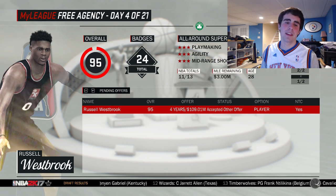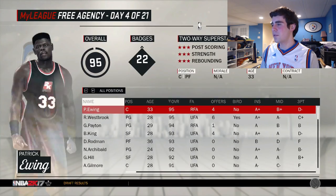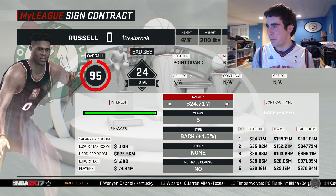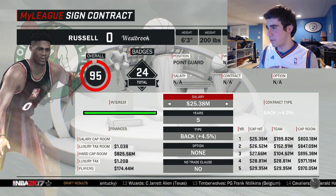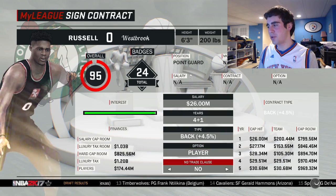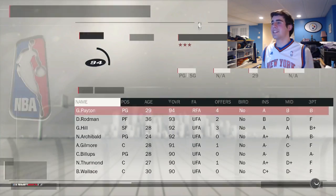Come on, Russell Westbrook! It said he accepted another offer, but nothing happened. Oh my god — hold on. We might have caught a break here. 26 million, player option — you can't turn down this offer, and we get him! That is clutch. We are lucky!